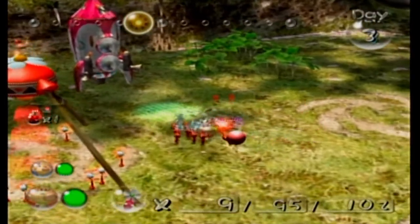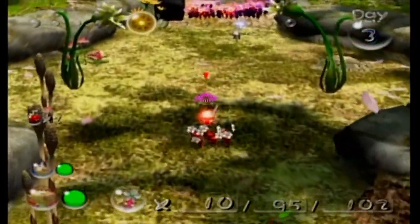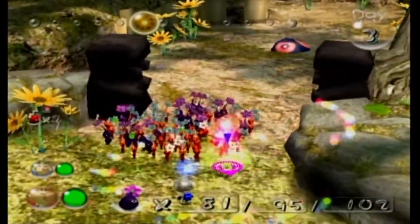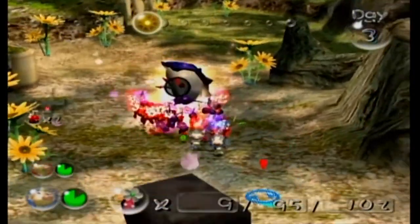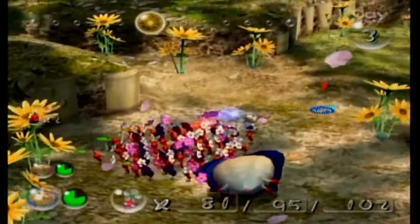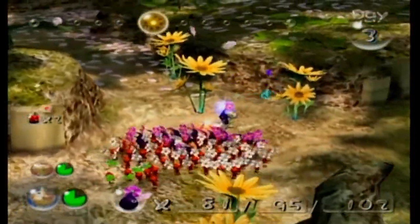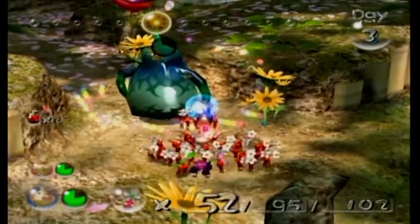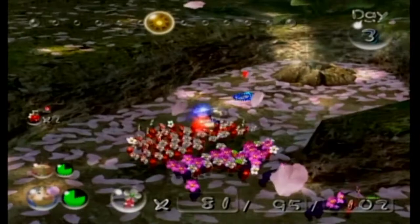The second type of spray is even better than the first type — you better believe I'll be grinding for those as well. Ten more berries per spray. The problem is the second spray is a lot harder to come by. I can't remember — this is the Careening Dirigibug, I think. All we have to do is swarm them with a bunch of Pikmin. I present to you the Creeping Chrysanthemum. Purple Pikmin can just wreck it. And here we go — another cave.